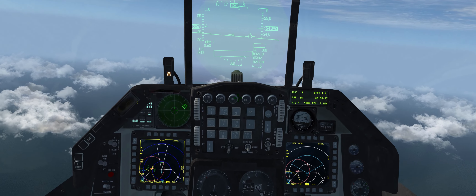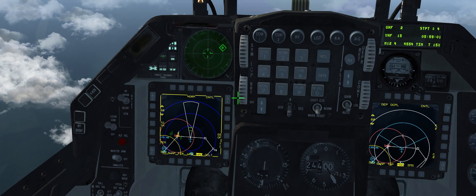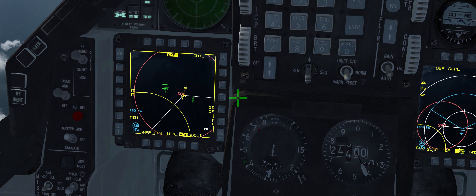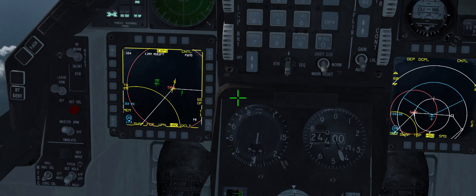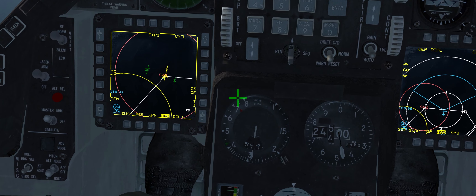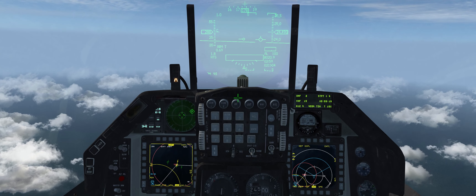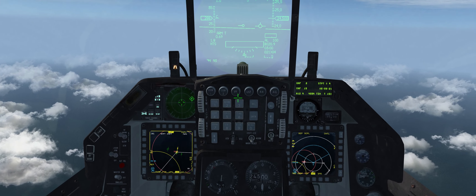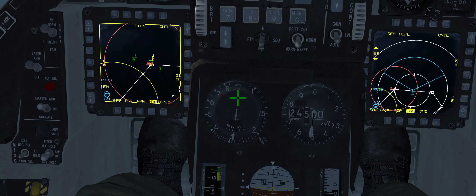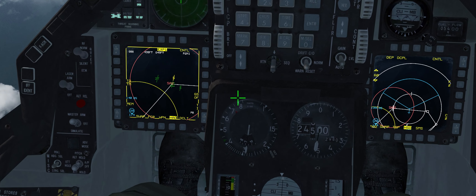I'm going to zoom out a little bit, and you can see we're almost ready to trespass into the SA-2's threat envelope — we're at 23,000 now. I'm going to level up here and push up our speed. We're going to go gated to get our speed back up. When engaging I like to be at or close to corner velocity so that if I have to do any evasive tactics I'm at the best speed to get away.